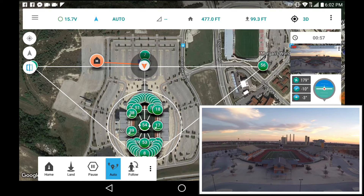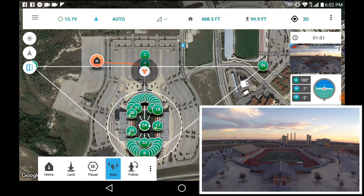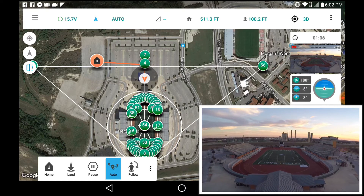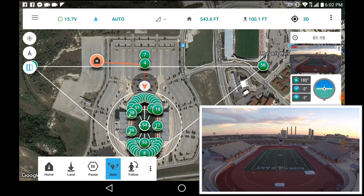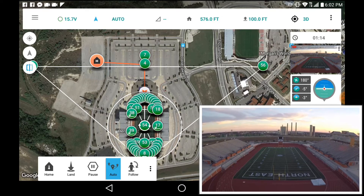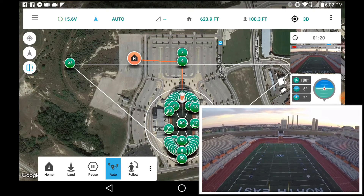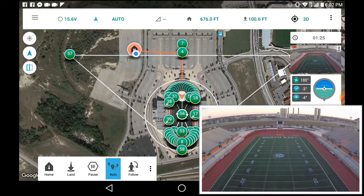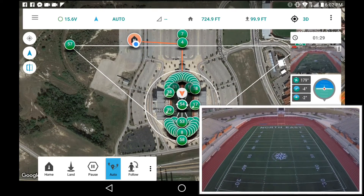Going for waypoint 5. I just realized that if you push that upward arrow and long hold it, the map will track with the drone, and it makes everything a lot simpler. It solves some problems I had in the first video I put up.